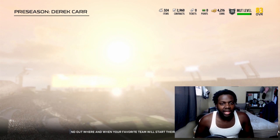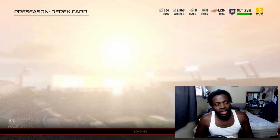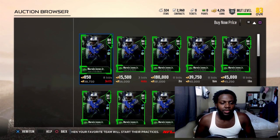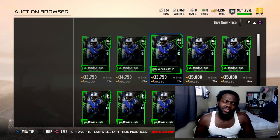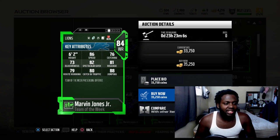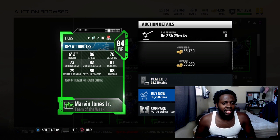Marvin Jones, wide receiver from the Detroit Lions - he's going for 35k. He has 86 speed, 76 catching, 82 spec catch, 81 release, 79 route running with 80 catching in traffic. That's not bad.